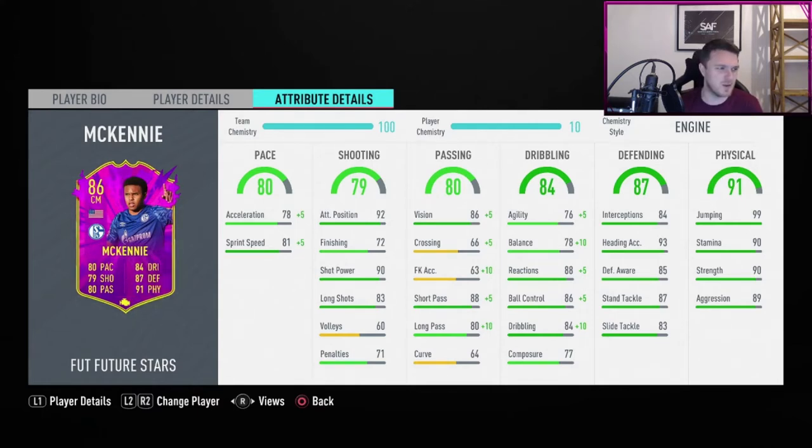Physically, look at these stats: he's got 99 jumping, he's six foot one so he's going to win that ball in the air. He's got 90 stamina — just what you want for a player to get up and down the pitch — 90 strength, and 89 aggression. Defensively great across the board.